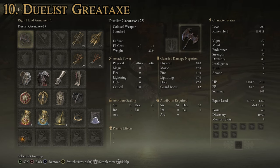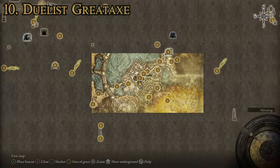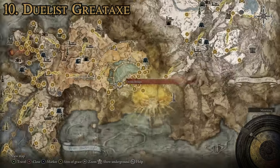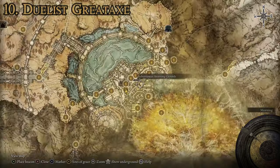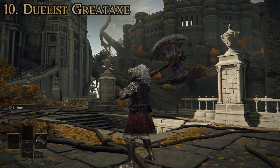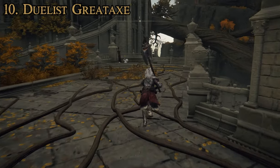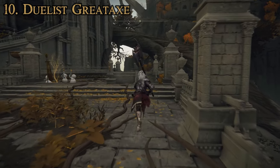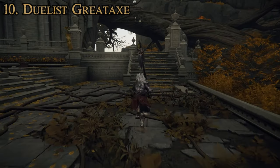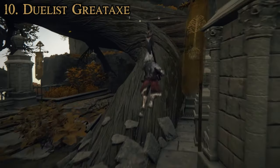It takes the number 10 overall spot for quality colossal weapons. As far as how and where to get this one, it's a random loot drop, but it can be farmed decently easy pretty early in the game. You make your way up to the Altus Plateau region and into the Royal Capital. Once you've gotten to the West Capital Ramparts, go up towards the Colosseum. It's important to do this early on because once the capital has been changed by story progression, you will no longer be able to do this farming method.